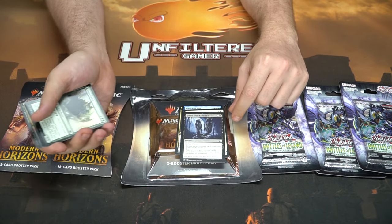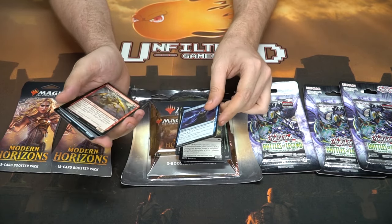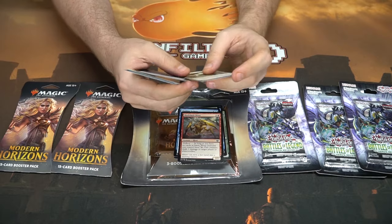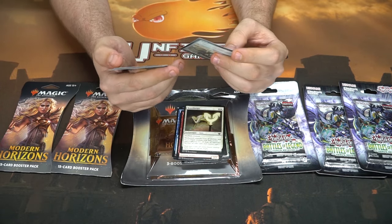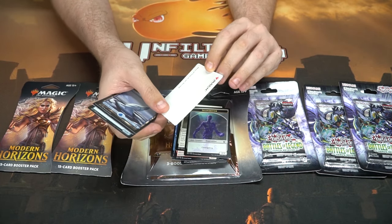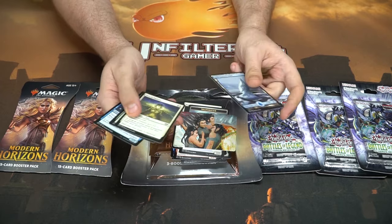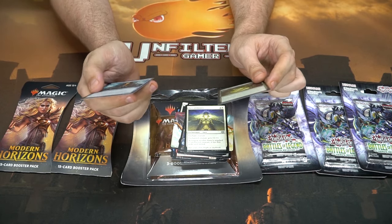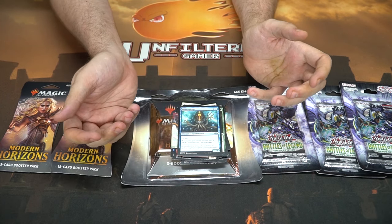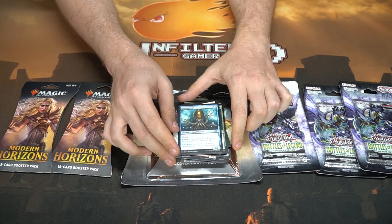We got some uncommons here: a Lancer Sliver — really cool that they brought slivers back — Return from Extinction, Crosan Tusker, Icebergs. Some of these have really great artwork. The card quality is a lot better than last time I bought a pack. There's a token and what looks like a Modern Horizons art series card, number 9 out of 54. And there's a flying squid — a Squid Illusion, four for a one-two flyer. Whenever you draw a card, put a one-one counter on it. That's actually not so bad.